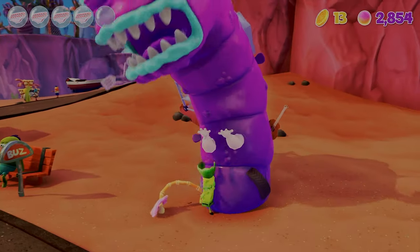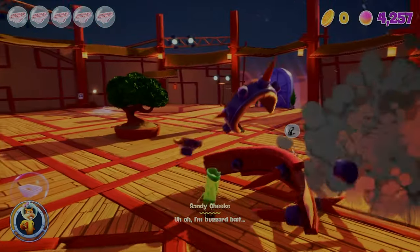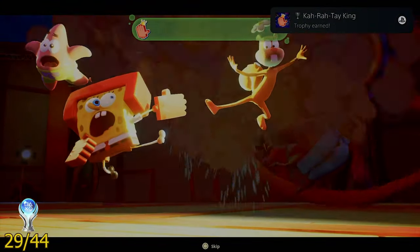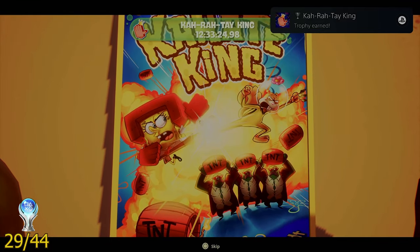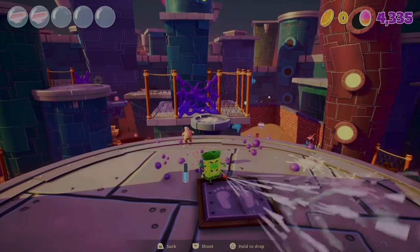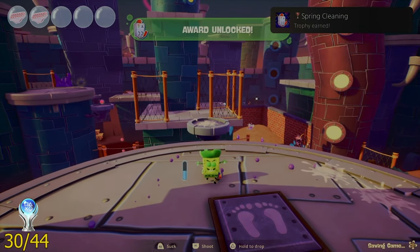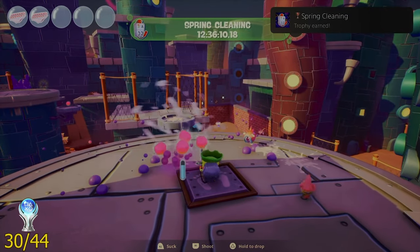Still destroying things, I got the trophy called Karate King by taking no damage and destroying Sandy's big hamster wheel. The next trophy was called Spring Cleaning, and I acquired it by accident — all you have to do is suck up 100 enemies using the reef blower.